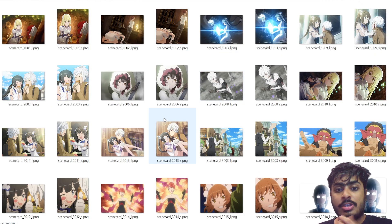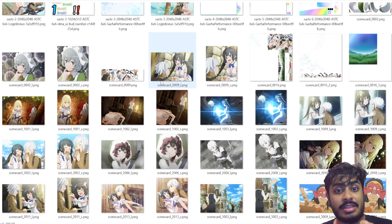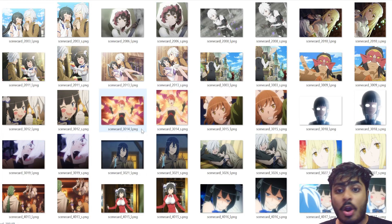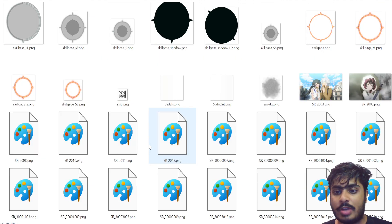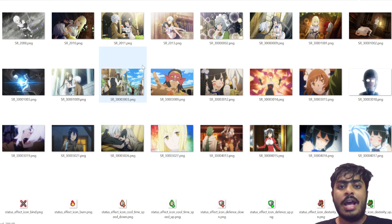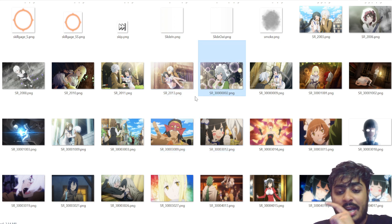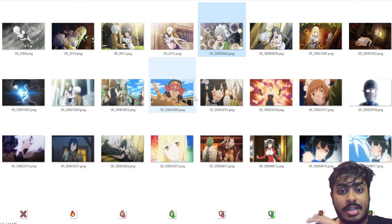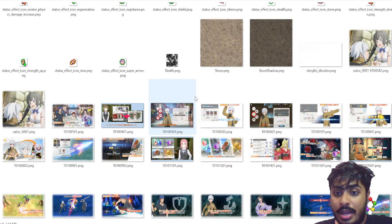Now scene cards — these are the scene cards available from the closed beta test. Based on what we've seen in the Hololive stream, there will be far more scene cards at launch. I think the only UR scene cards we had in the closed beta test were the Bell and Hestia one and the Syr one — those were the only two UR scene cards in the CBT.